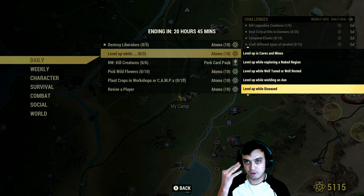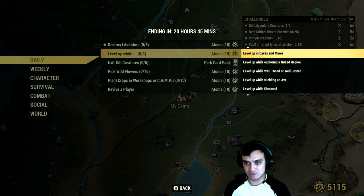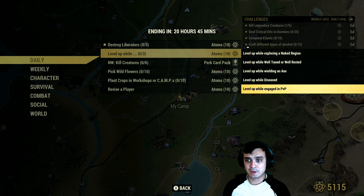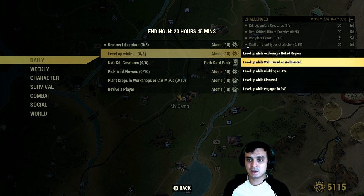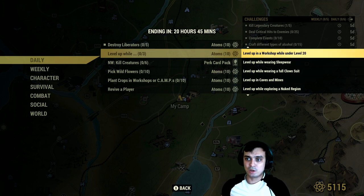If you level up and complete any of the following sub-challenges at the same time, you can make 10 atoms. You can level up, do one challenge, level up a second time, do another challenge, level up a third time, do one challenge. The easiest way is to level up once and complete any of these three: level up while negating PVP while diseased, wielding an axe, or tune all rest; explore nook region in caves and mines wearing full clown suit; level up while wearing sleepwear; level up in a workshop under level 20; or level up while level 76 or higher.